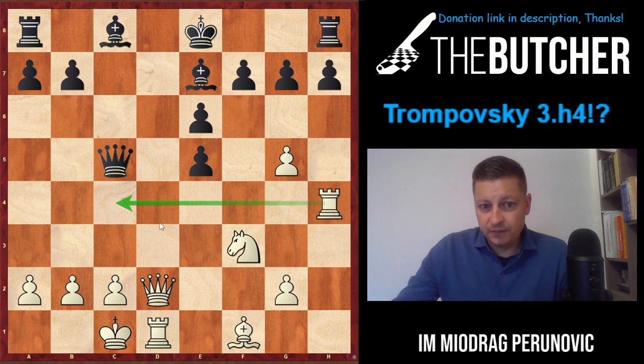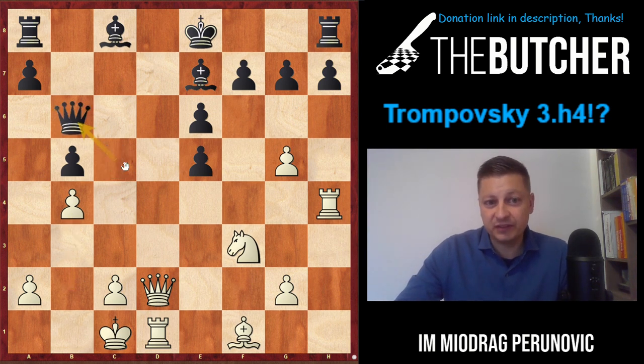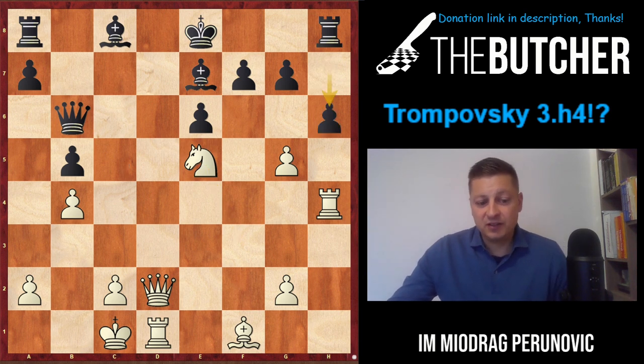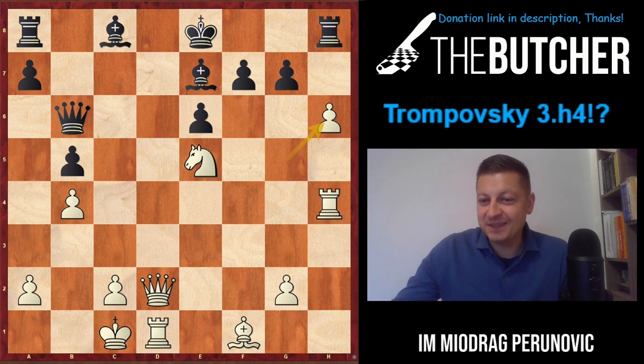I chose two games for you today. Miladinovic vs Talbi, played in Algeria around 2015 - I believe we were together in that tournament. When he analyzed the game with me afterwards, I was amazed by the quality and the amazing tactics. Black played b5 to prevent Rc4, White played b4 picking the queen away hoping to get a pawn back. After Qb6, Miladinovic got the first pawn back. The critical moment comes after h6.